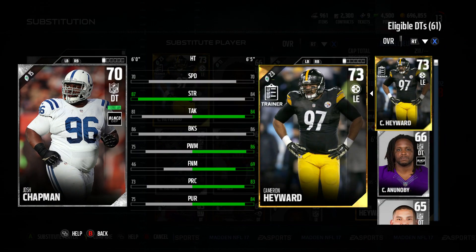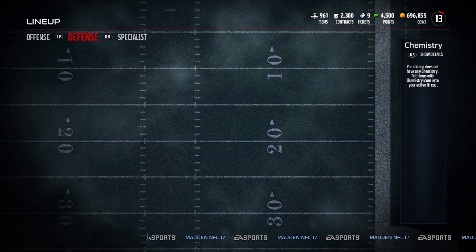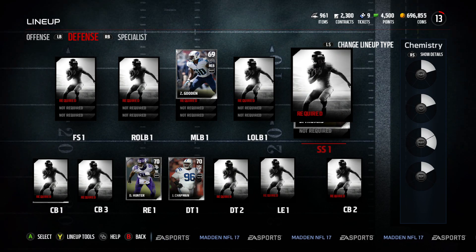This Chapman here is my defensive tackle. Block shed is the most important thing I look for in a defensive tackle — really any defensive lineman — to stop the run, because the running game in Madden 17 is crazy strong. His strength is 87, which matters a little according to the developers. They said strength matters when an offensive lineman hits a D-lineman on that initial push; after that it's all block shed. High block shed and 70 speed — he'll be more of a pass-rushing defensive tackle.